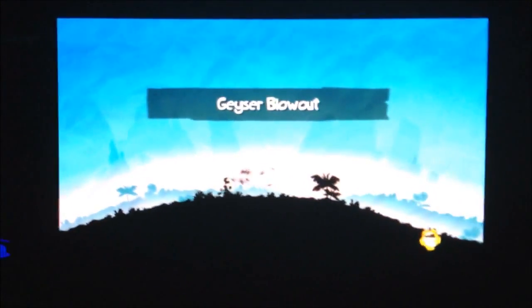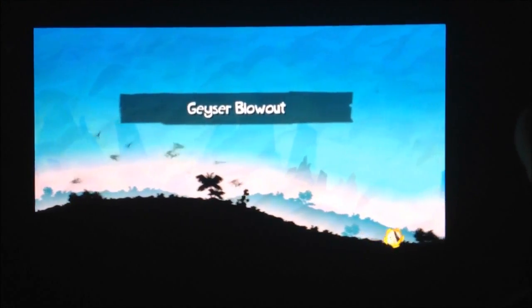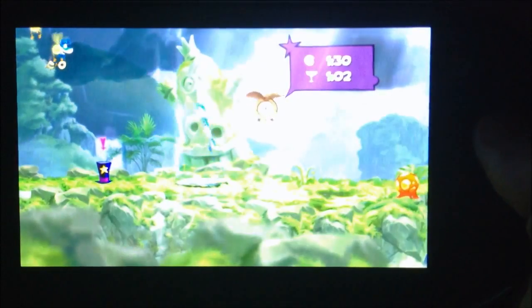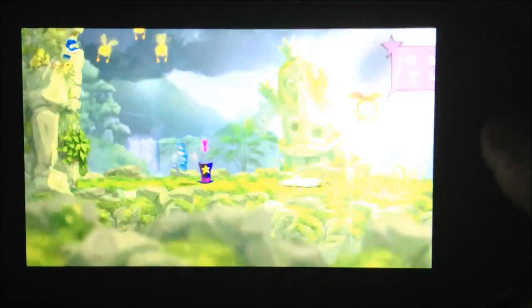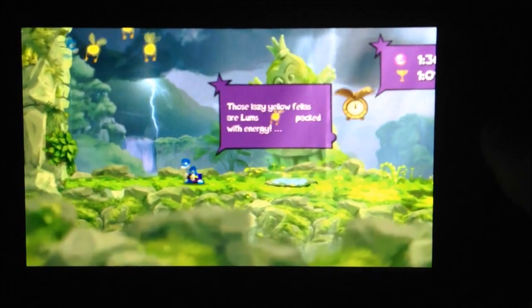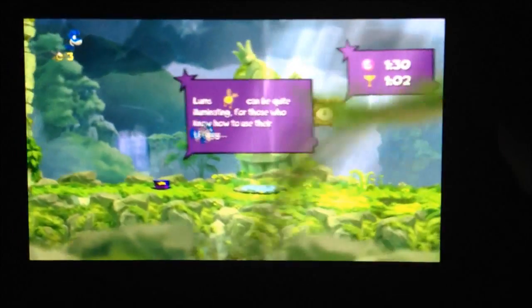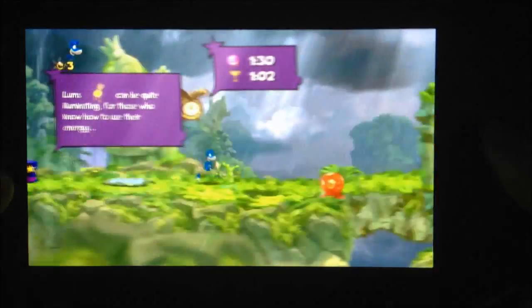The touch screen isn't really used that much, but you can collect the little gold collecting thingies — those little flying bug things. The yellow fellas, whatever you want to call them. If they're in a bubble, you can tap the bubble on the touch screen. Like there's one — I can just touch it there and I collect it. So that's pretty much the only touch screen use there is, plus when you're choosing your levels you can use the touch screen.